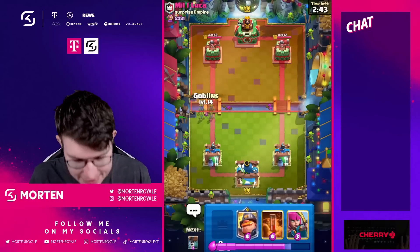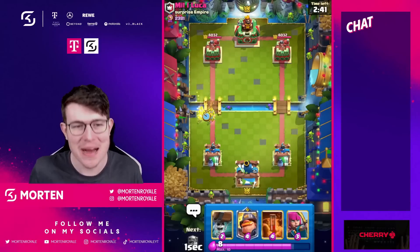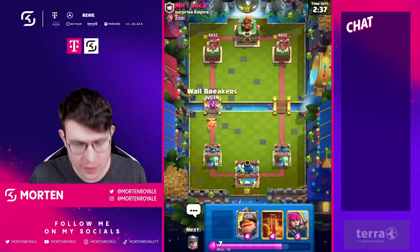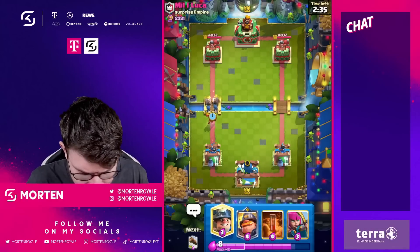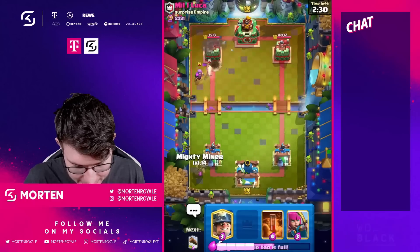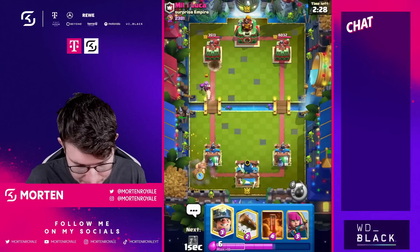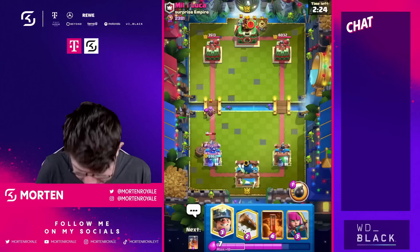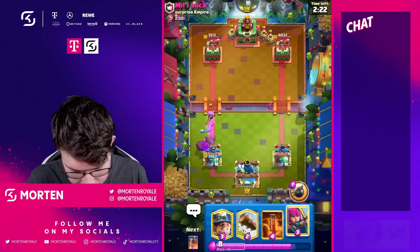Next game versus Lucas — going for the Golden Knight cycle and let's keep the winning streak going. Let's be unbeatable. Going for Wall Breakers at the bridge — they do a good job since one is connecting. Going for Mighty Miner, making sure the Mother Witch that's in tower range gets defended.